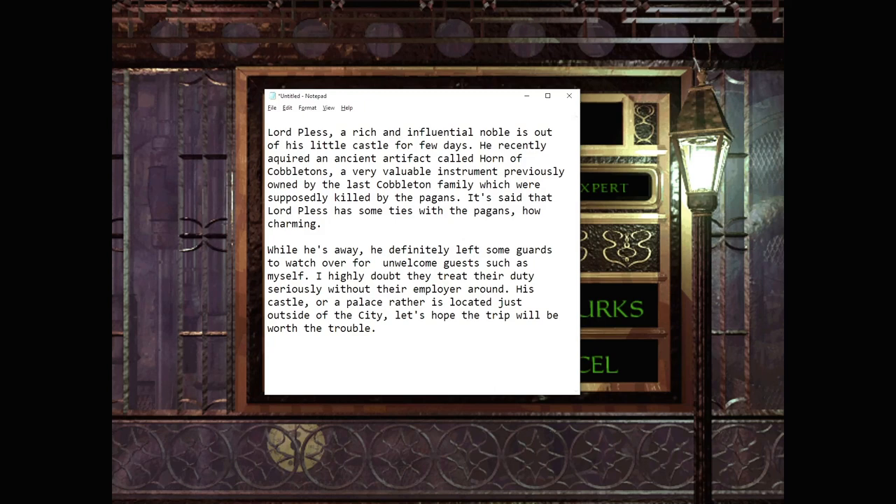Lord Pless, a rich and influential noble, is out of his little castle for a few days. He recently acquired an ancient artifact called the Horn of Cobaltons, a very valuable instrument previously owned by the last Cobalton family, which was supposedly killed by the Pagans. It's said that Lord Pless has some ties with the Pagans. How charming. While he's away, he definitely left some guards to watch over for unwelcome guests such as myself. I highly doubt they treat their duty seriously without their employer around. His castle — or palace rather — is located just outside of the city. Let's hope the trip will be worth the trouble.